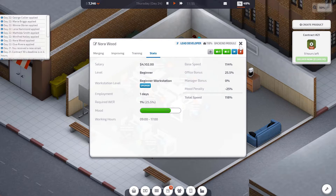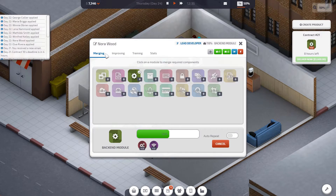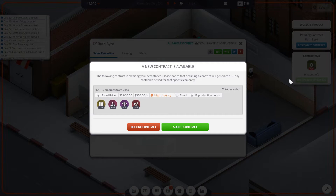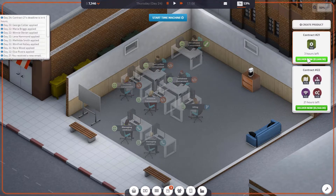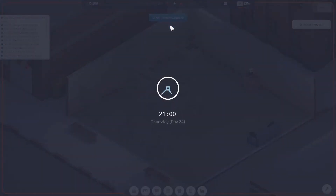Ruth's going to search for a new contract; Jeff's managing the existing one we have. Nora is okay with mood — she hasn't even been here five minutes and she's already getting depressed. Charlie, you're going to have to go on holiday. There's an agency contract for 5,000. We'll accept that in a minute. Nora's got five hours left on the contract — can it be done? We've just done it with three hours to spare. That's two contracts done.